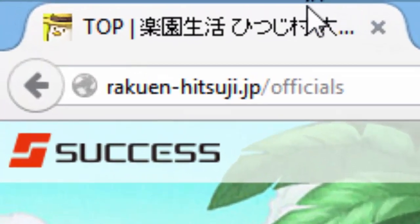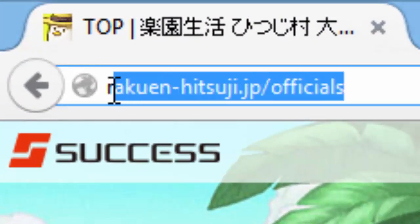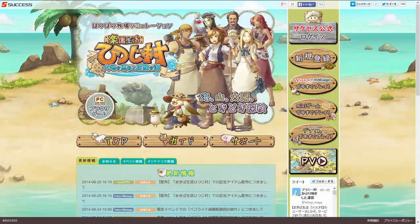The first thing you want to do is go to the website. This is the URL here — it's rakuen-hitsuji.jp/official. It's like the official site. I'll put that link in the description too. And you'll go to this homepage, and then this button right here, the one that's shaking with the carrots and stuff — this is the user registration button.